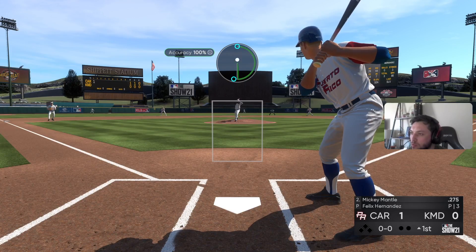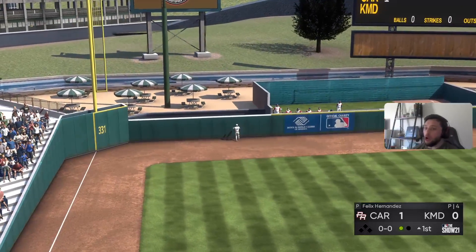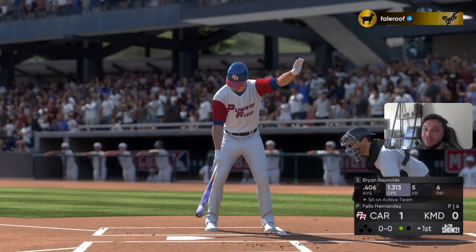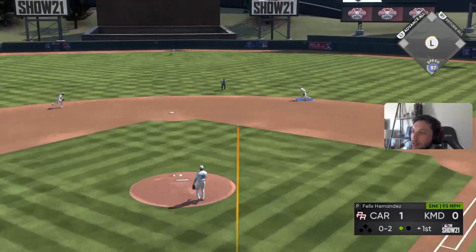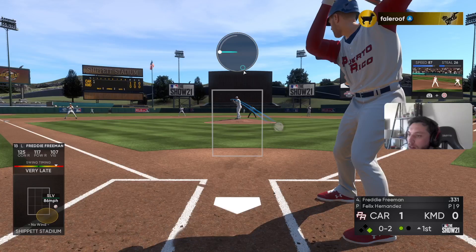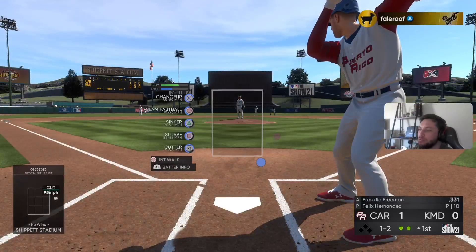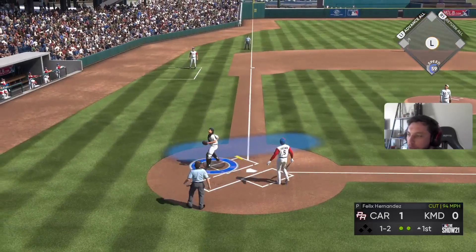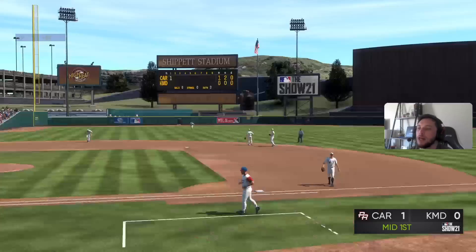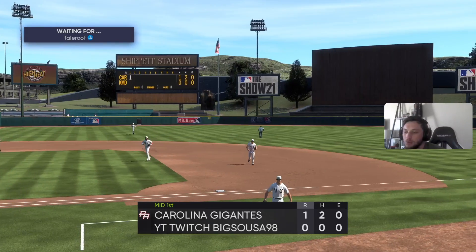Griffey — what a play from Griffey man, no-look snag! Need you to settle down, brother. He's running — hold him, come on Jimmy! Sit down, don't you run on Jimbo Slice like that baby. Great pitch right there — Jimbo Slice makes the catch. We give up one run though on the bomb to Tatis, we gotta go hit.